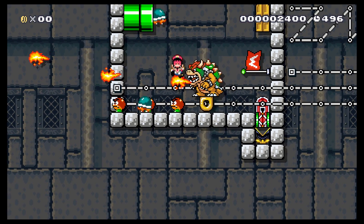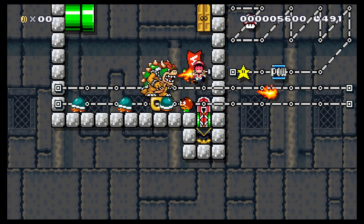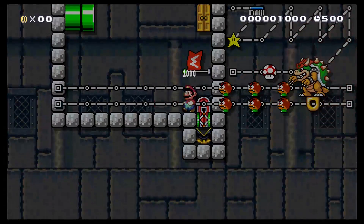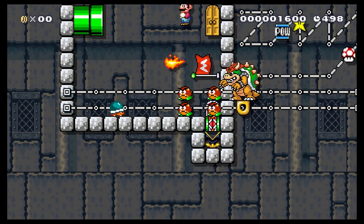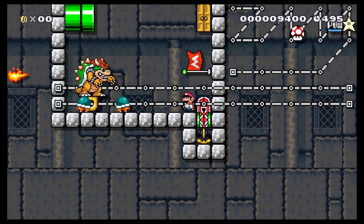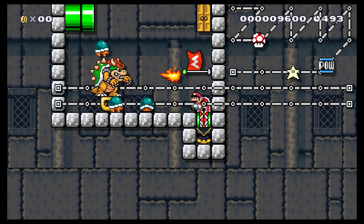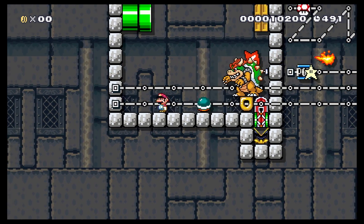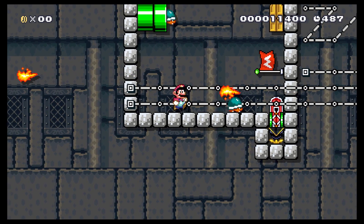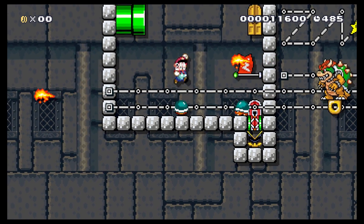Stupid Buzzy Beetles. I'm going to take out the reindeer first, which I realize is horrible of me, but it makes this part a little bit easier at least. We got the reindeer out, so now we just have to dodge fire. And another mushroom — awesome. Gimme that star.